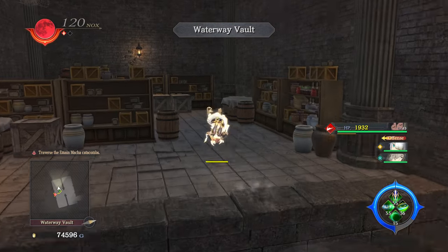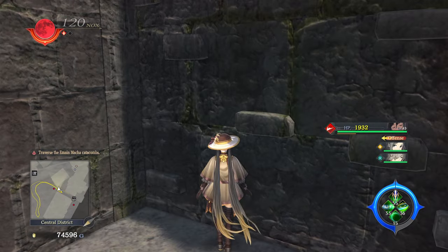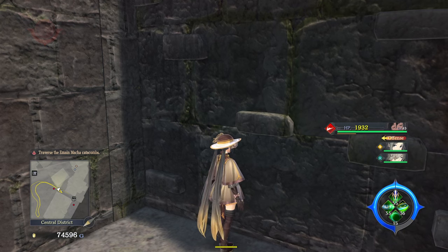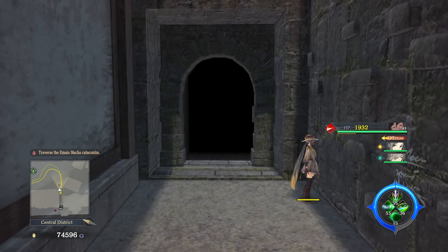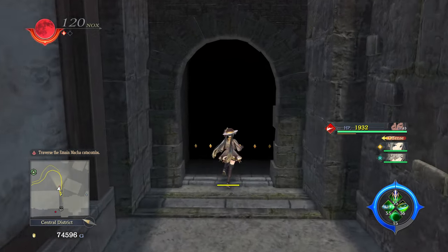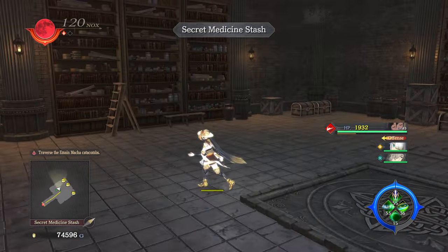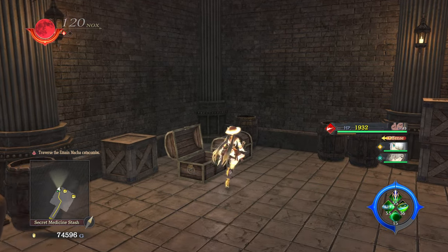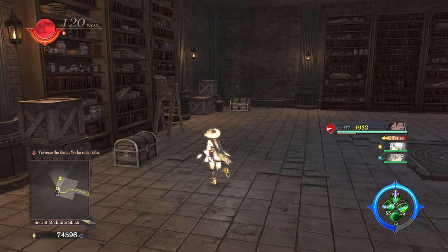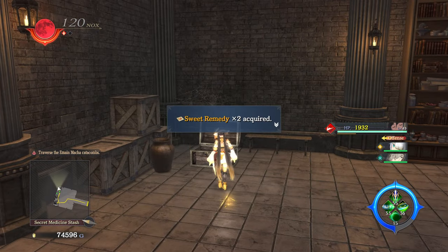We're in the vault. Found a life elixir. Push this button here. I miss a lot of these areas. Found a medicine stash — a bit of a remedy, hermit remedy, panacea, and sweet remedy.